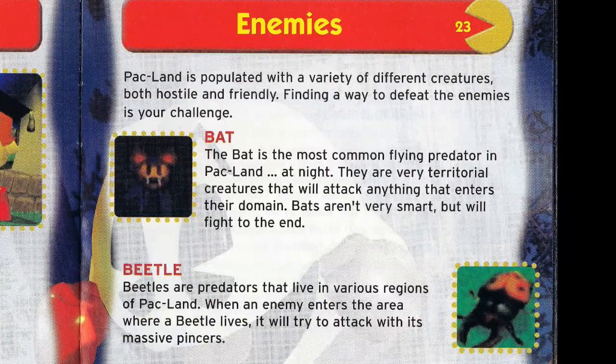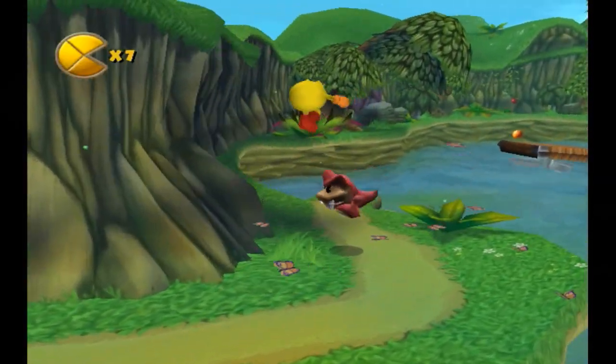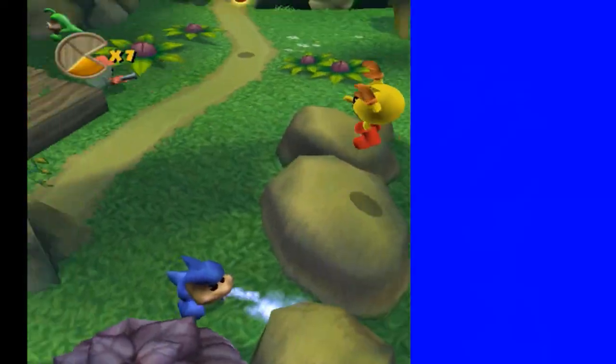Bat. Pack Bear. Jumping Fish. Well, I guess there's this guy — he and his like appear in three colors, earning them the name RGB. More people would have gotten that joke back in '03.